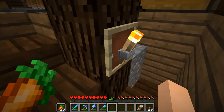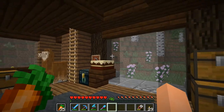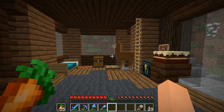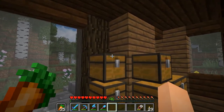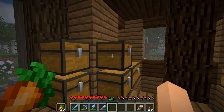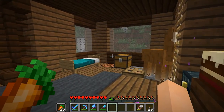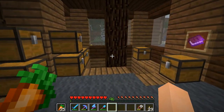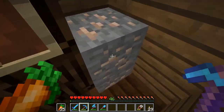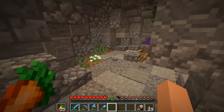I cannot find this stupid little rabbit anywhere. I've looked everywhere. I'm not sure if he could get up somewhere and jump off and die — I didn't think rabbits could take fall damage, but I guess I was wrong. Unless somebody kidnapped him, but come on, who's gonna kidnap a rabbit?